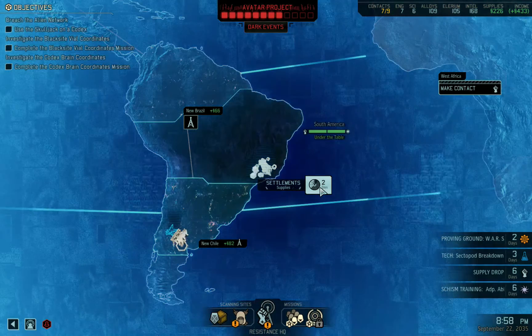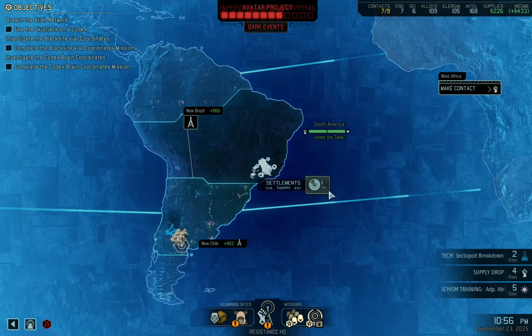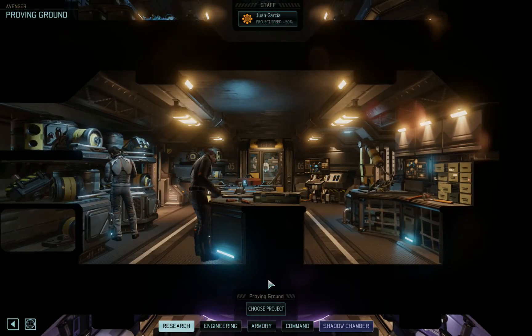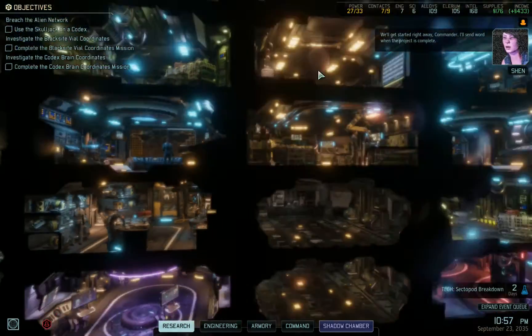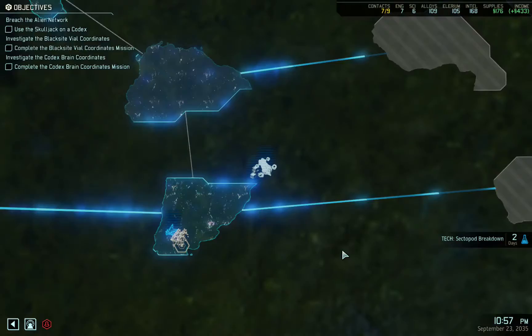Okay. Alright, so we've got another war suit, which is good. Head back to the Proving Grounds. And this powered weapon thing, let's check this out. You'll get started right away, Commander. I'll send word when the project is complete. Yeah, you do that.